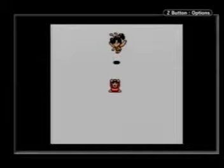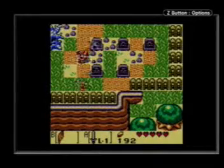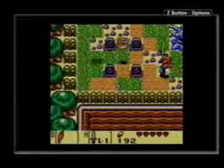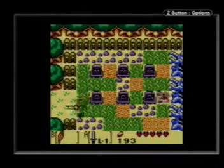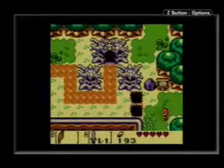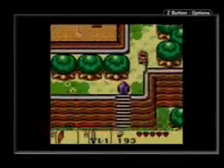Anyway, now you pick your choice between red tunic and blue tunic. The blue one ups your defense. The red one ups your power, which I don't see why anyone would not want. Unless they just suck and keep getting killed, then the blue one might be your choice.